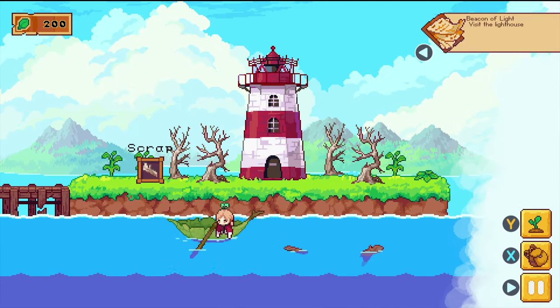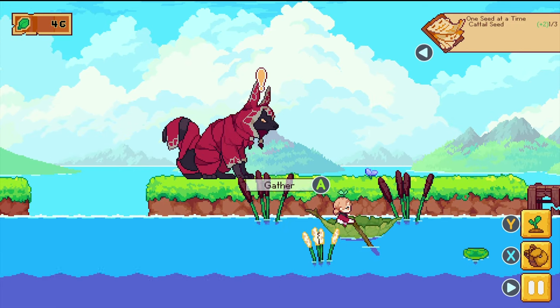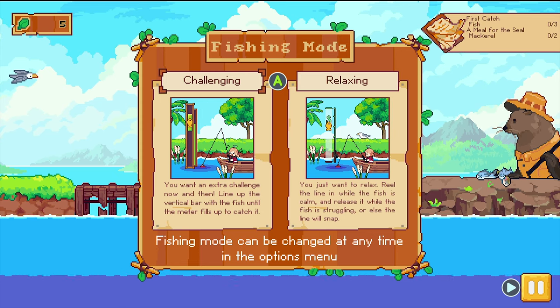You ride your floating leaf around between islands, tidy them up, plant trees and water plants, and go fishing. The fishing is especially interesting because there are two ways to play it and you can switch back and forth between these two modes at any time.